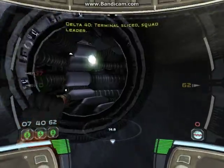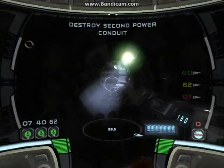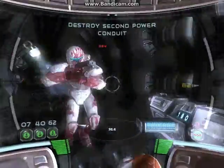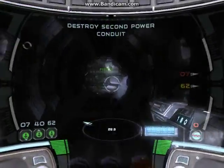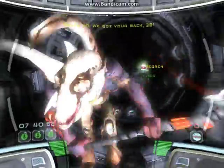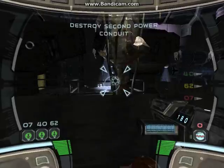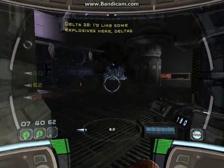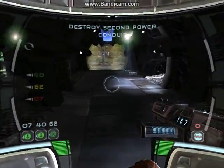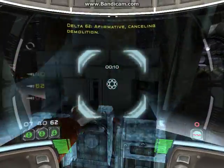Terminal flight squad leader. Delta Squad forming up. Delta Squad forming up. We've got your back, 3-8. Quite tonight, sir. I'd like some explosives here, Deltas. Setting charge. Watch out for those pikes. Discontinue demo, Delta. Affirmative. Canceling demolition.